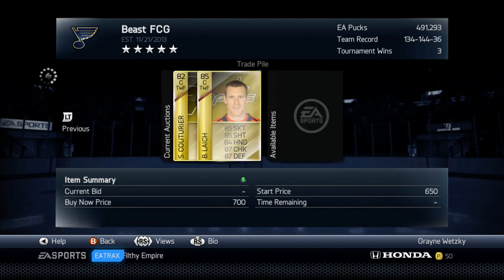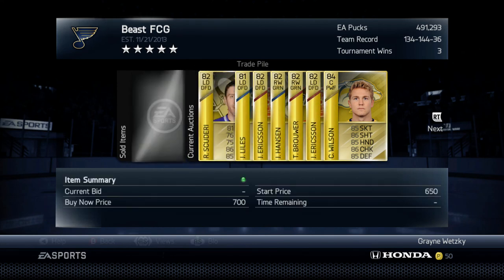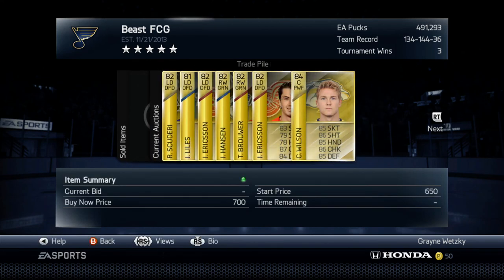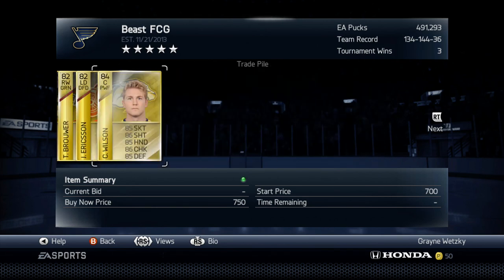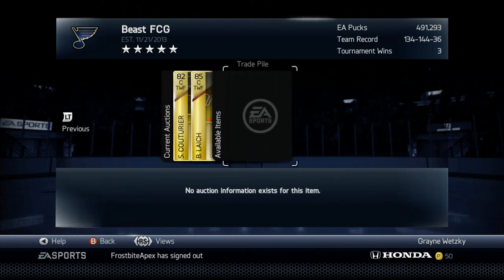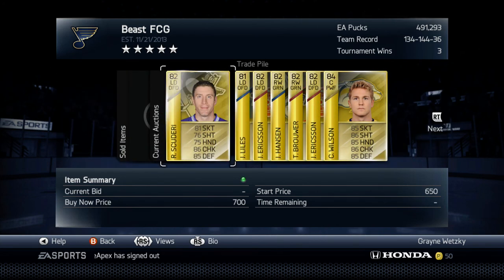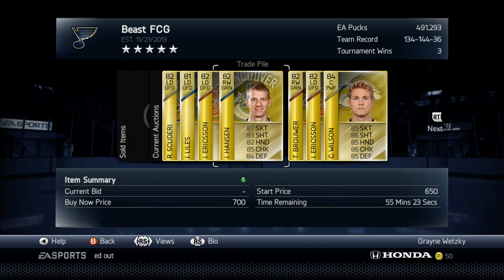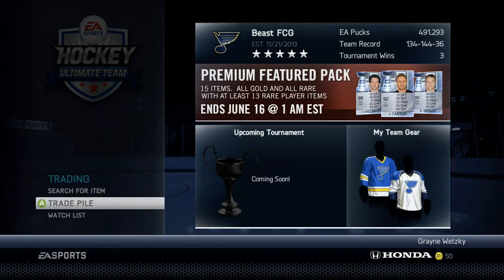And it takes an hour for the pucks to get there, but really, you should wait for a 2,000 puck profit. It doesn't take an hour to sell these guys — you can probably go play a game or whatever, go outside, go do something, come back and go eat — and these guys will be sold. If they don't sell, just put them back up or quick sell them, whatever you want to do.